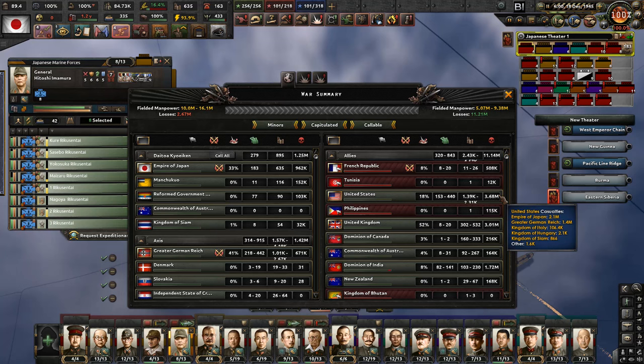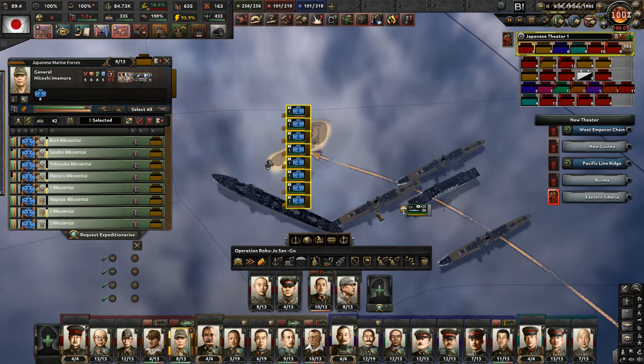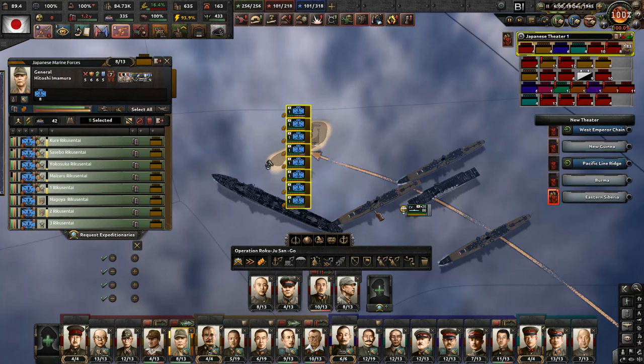No prisoners. This was about 140,000 men just on this one tiny little island. Jesus - brutal.